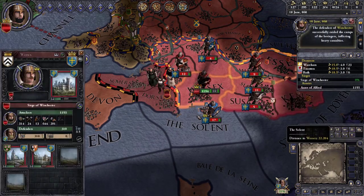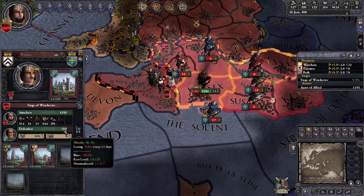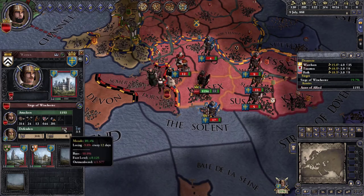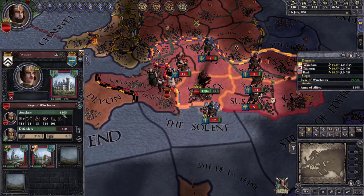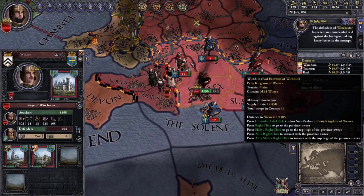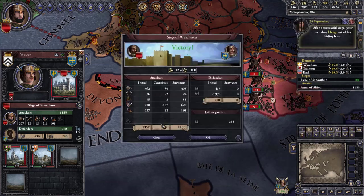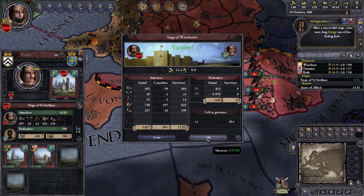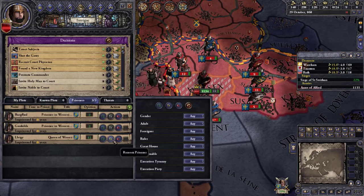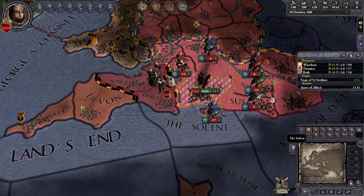We're besieging Wessex and already have a 21% war score. I'm not going to assault — the general rule is you want close to 10x the garrison size, so I'd need around 2,700-3,000. We'll starve him out slowly. We won that and got 12 gold. Going after the bishopric next. I got some prisoners and will ransom them for the money.